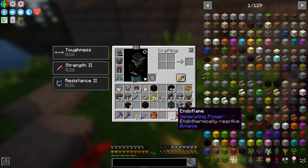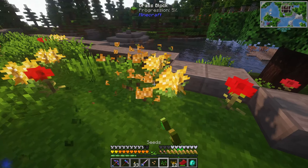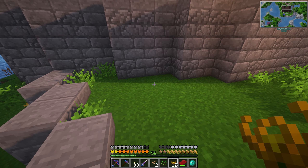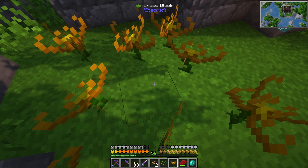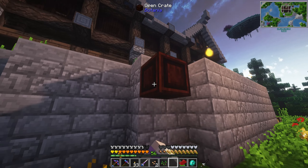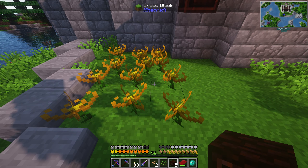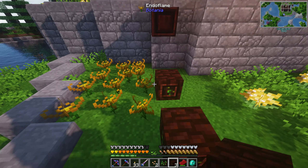We have 12 flowers. I forgot how many can be attached to one mana spreader - it depends on how much they produce, so we'll have to experiment. Let's get rid of this and figure out the layout - I want the mana on this side, so the Endoflames should be here. Maybe a four-by-three setup. We want the Open Crate nearby as well.